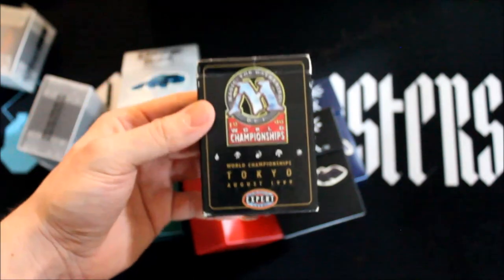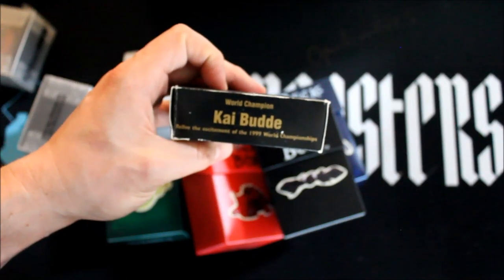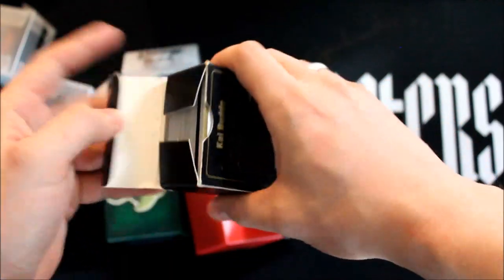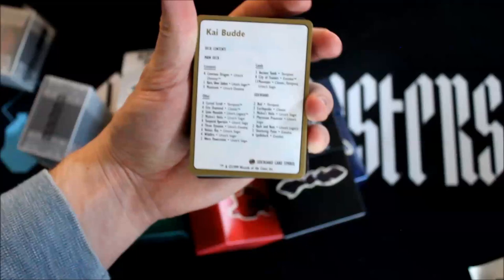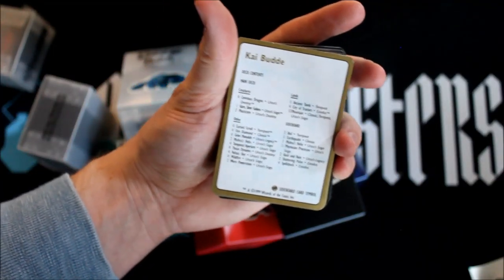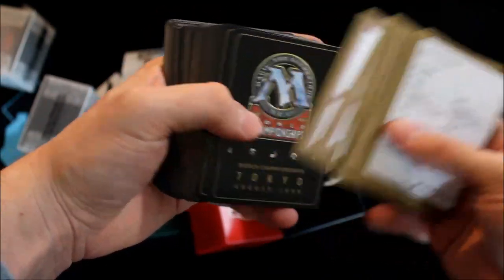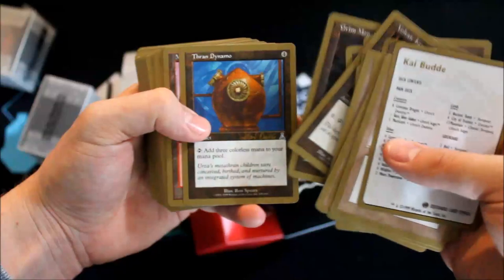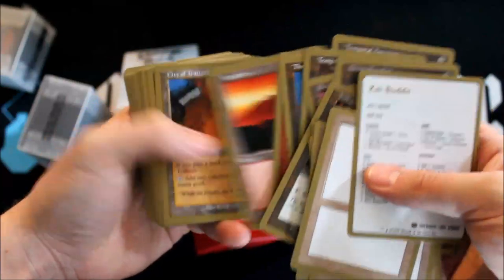So we got a bunch of decks here, and this world championship deck from... Kai Buddha? I apologize if I mispronounce that. Let me get the cute little deck. When we played with some constructed decks, he whipped this out, and thankfully he couldn't get the combo off. You know, with Thran Dynamo and Voltaic Key... Oh, there it is. Yeah, mountains. Grim Monolith, of course. There's Thran. Ancient Tomb, recently spiking. So yeah, it's pretty great.